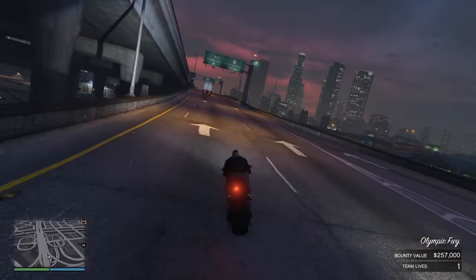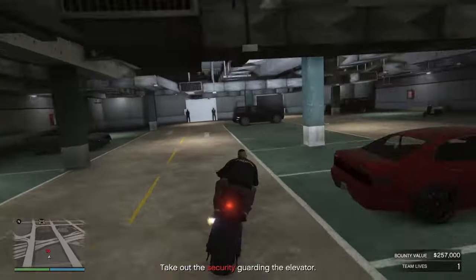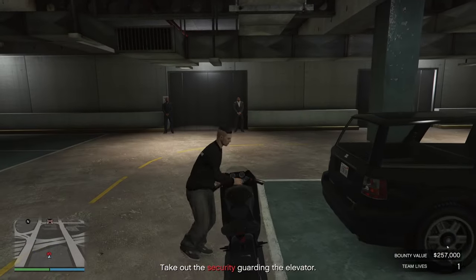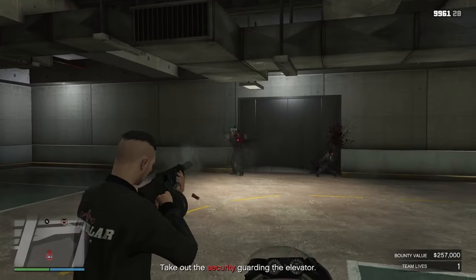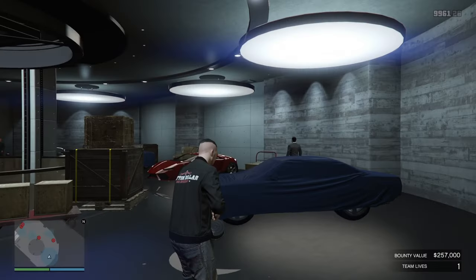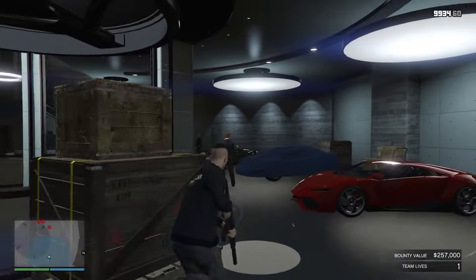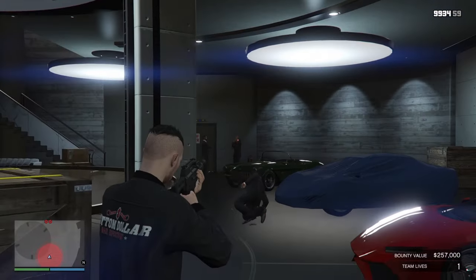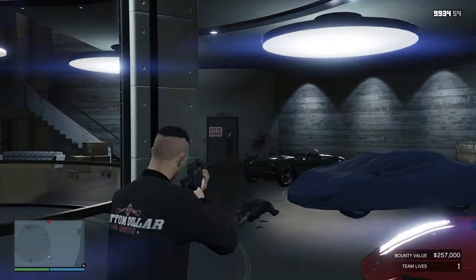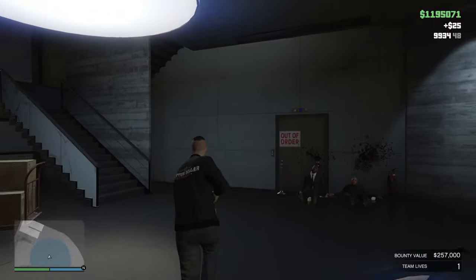Head towards the garage entrance of that particular building. Once you come in underneath, there's going to be two guards. Hop off your bike, take them both out quickly and stealthily, and then head into the yellow corona. Once you come outside, you're going to have a couple of guards to take out in stealth. Let's headshot that guy — and two more over here. Nearly broke stealth then, so just take them out with headshots. Try and be a little bit cleaner than I was.